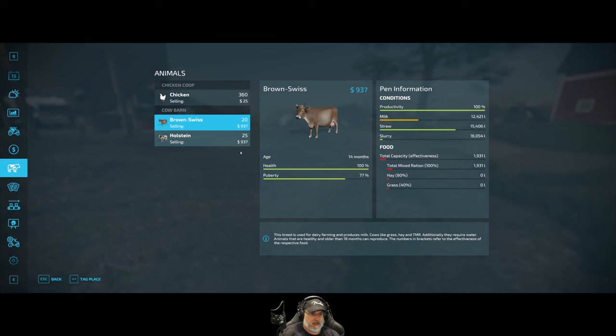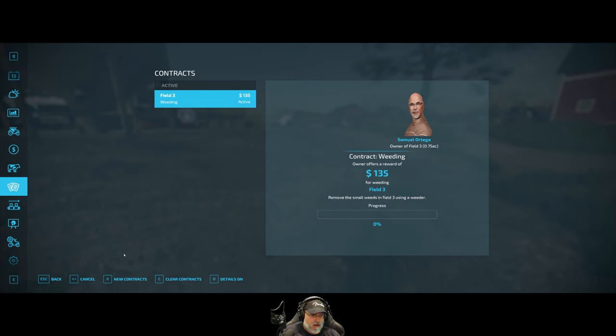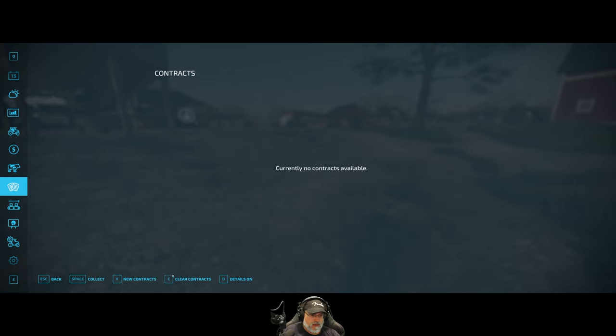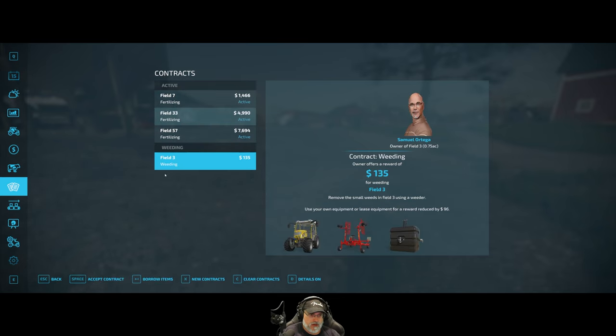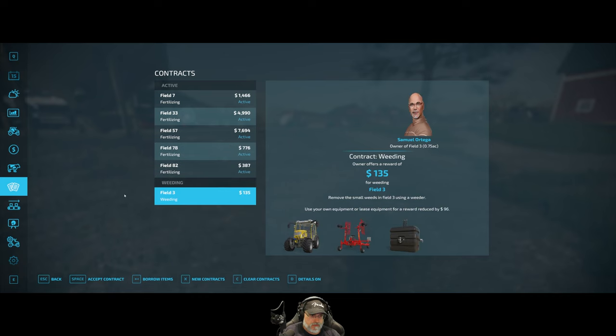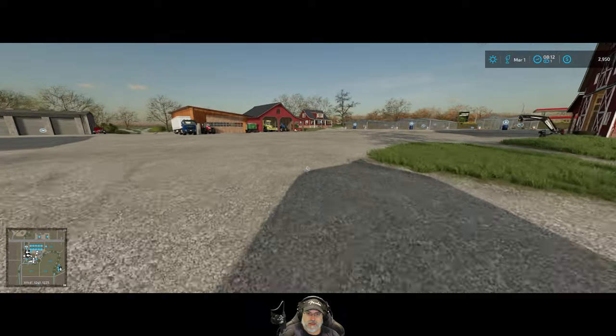Let's look at contracts. Weeding - no, I don't want that, I accidentally took it. Cancel, sorry. Okay, clear contracts. What we want is fertilizing - we will take all the fertilizing contracts that come up. It's not a lot, but it's a little something.